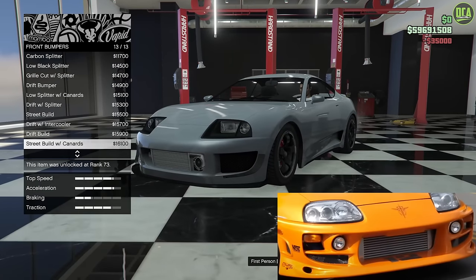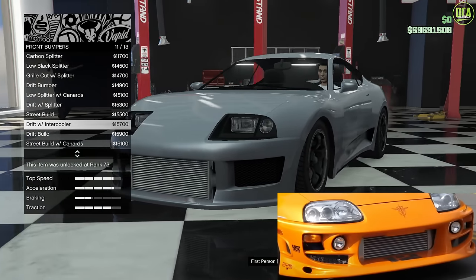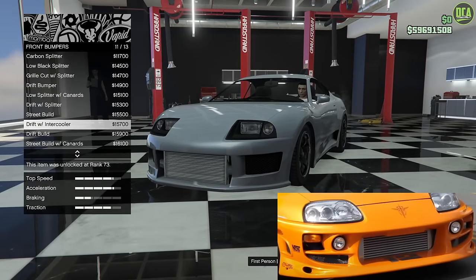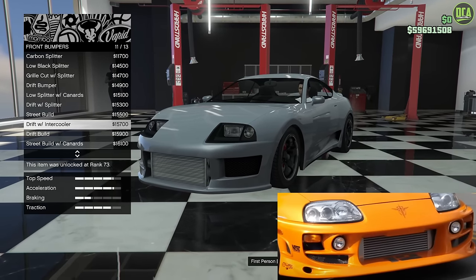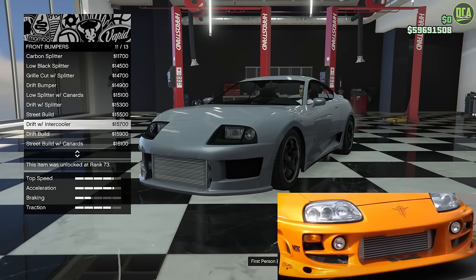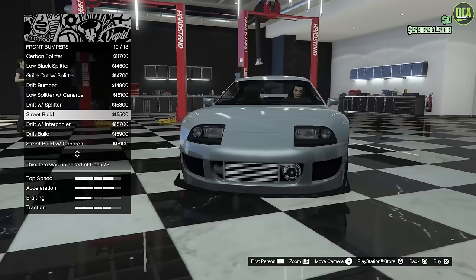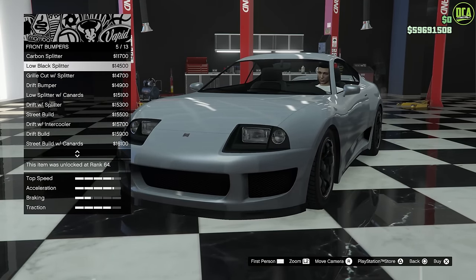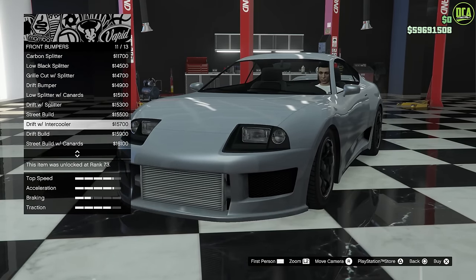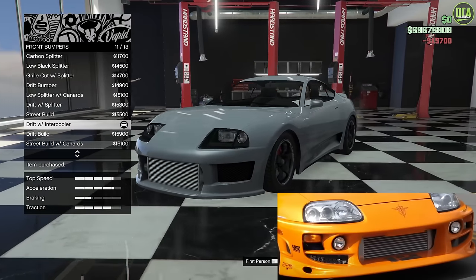For the front bumper, you want to go all the way down to the drift with intercooler. This is the drift bumper with the intercooler — it's going to be the closest to the real car. The real car's grille was a bit smaller, but all things considered, this is the closest. The other options just have an exposed turbo that doesn't work, and the splitter is off. So the drift with the intercooler is the one to go with.